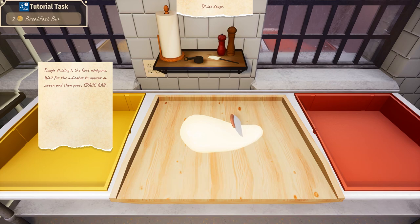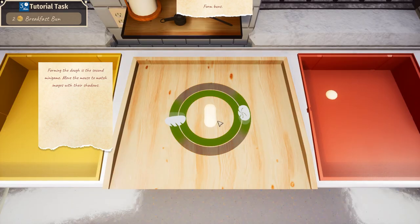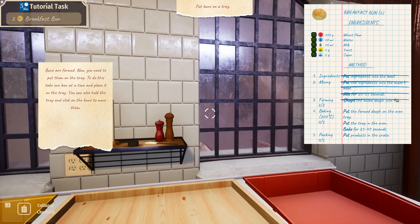Dough dividing is the first minigame — wait for the indicator to appear on the screen and then press the spacebar. Hey, we did it! We just slapped them in there. This is like lockpicking in Fallout. We're forming the dough — we're giving it the business. I just got to move this stuff over here. I didn't see the white outlines. I don't know what this is. Form the buns. Boom boom boom — how much of this do I have to do? It seems like a lot of buns.